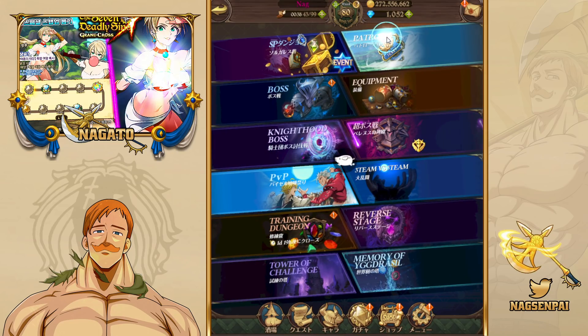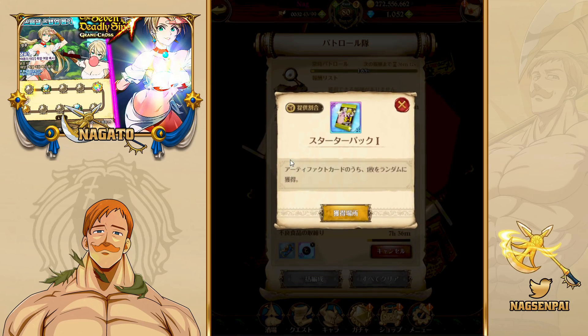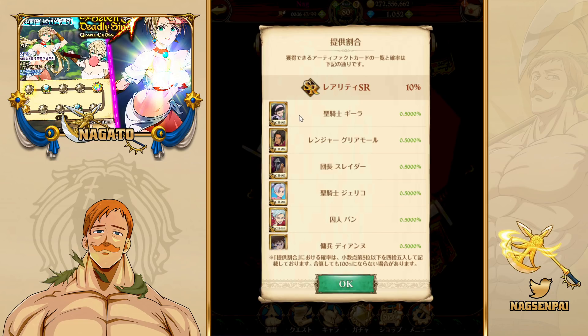Patrol gives you one pack every 12 hours as well. I just put one in about half an hour ago. You get the Season One pack from patrol — and that one has a 10% rate for SR.